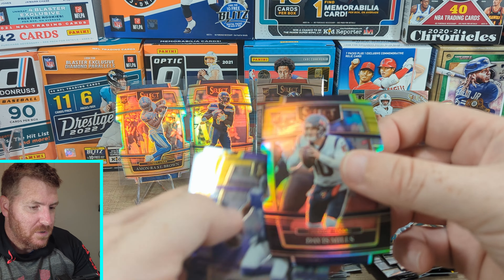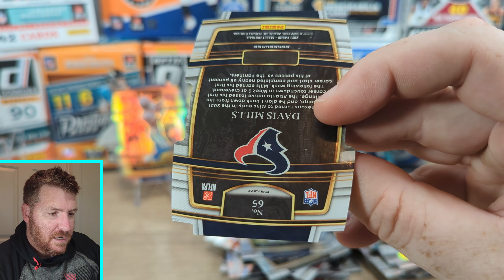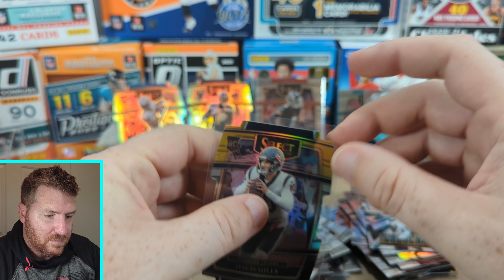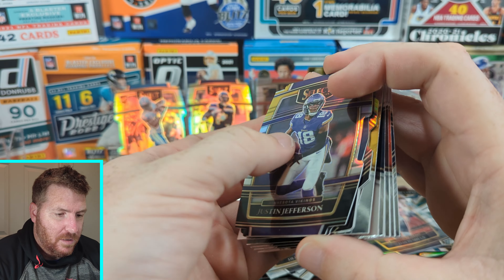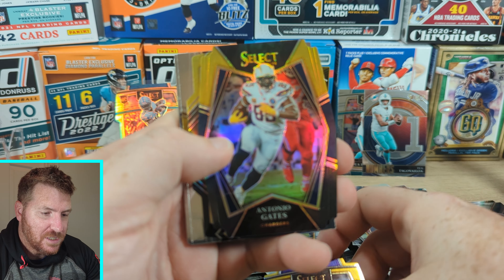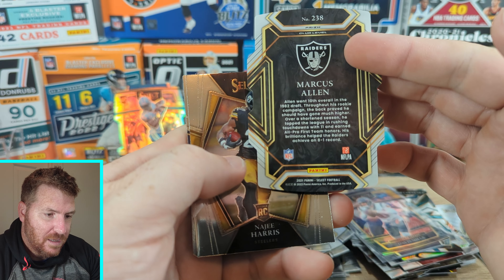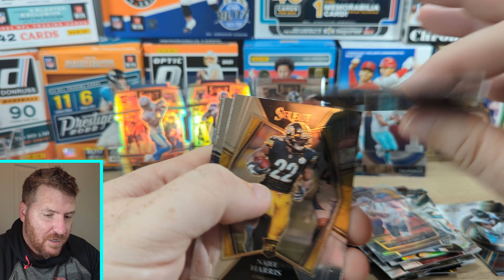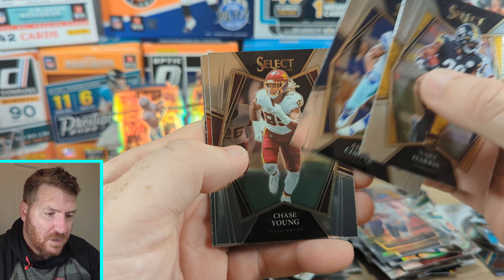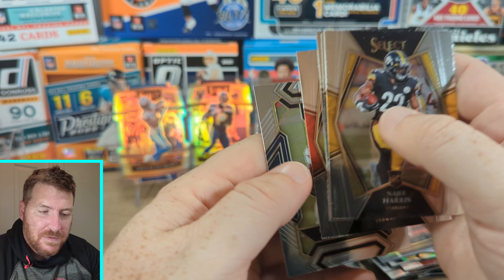Here are our die-cuts. Davis Mills — that's a nice one. Not numbered, but still a very nice card. Justin Jefferson — bonafide superstar, Justin Jefferson. Antonio Gates. Marcus Allen on the Club Level. Najee Harris rookie. Amari Cooper. Chase Young. And Damian Harris.